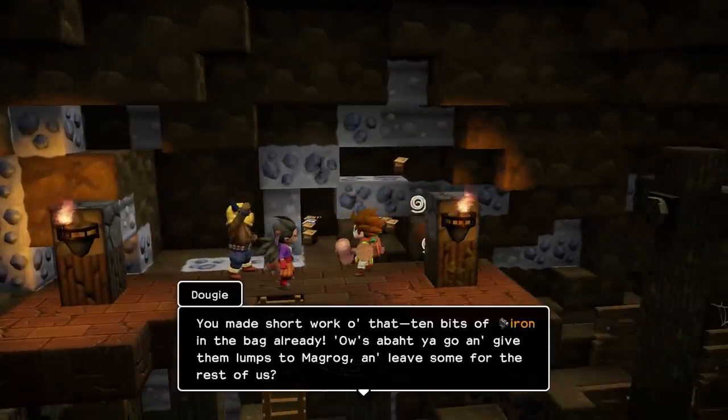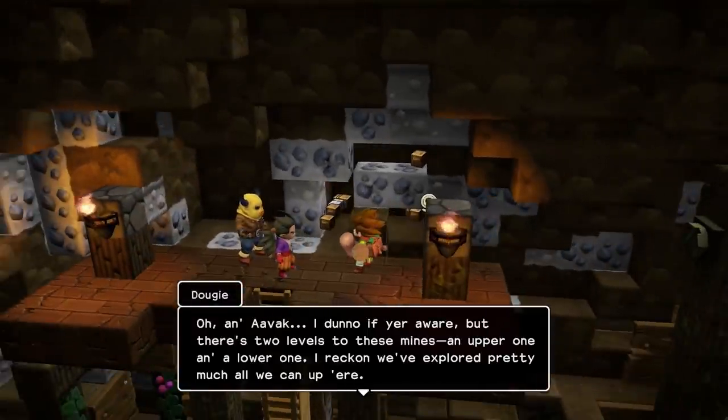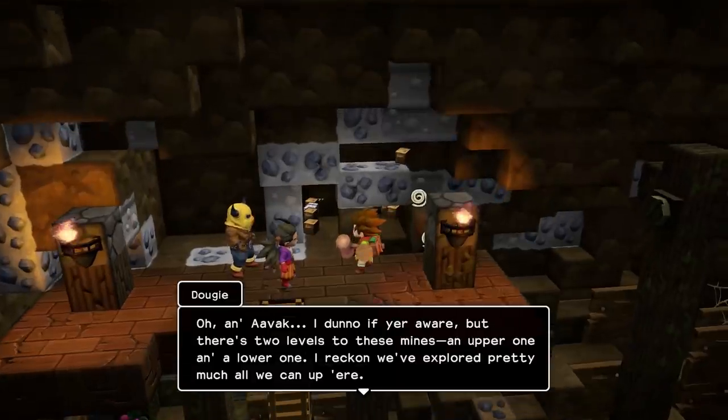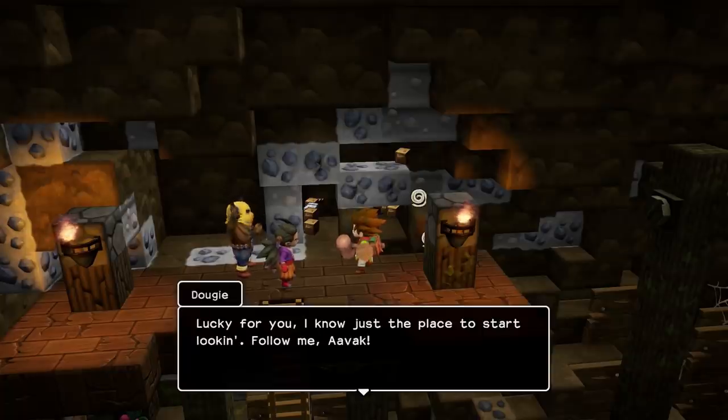You make sure I work with that 10 bits of iron in the bag already — how abundant you got. How about you go and give them up to Magrog and leave some for the rest of us? There are two levels to these mines — an upper one and a lower one. I reckon we've explored pretty much all we can up here. Why don't you and me see if we can't find the way down to the lower level before you head up to see Magrog? Luckily for me, I know just the place to start looking. Follow me, Avak.